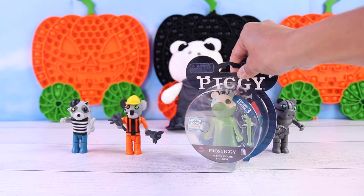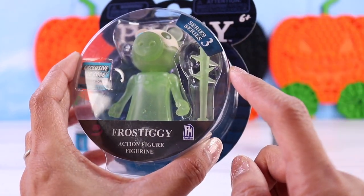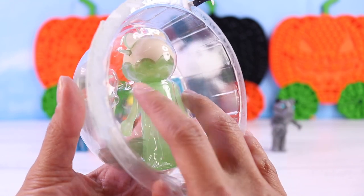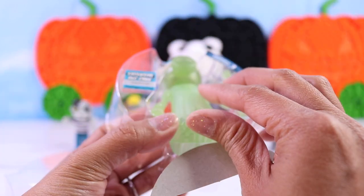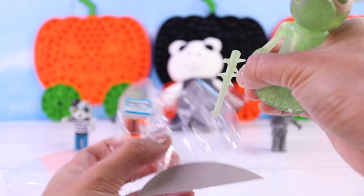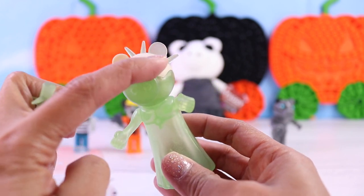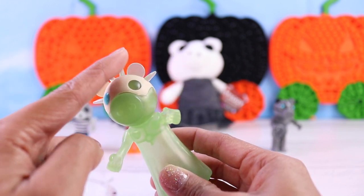And I have saved this for last because I am most intrigued by this figure — this is Frostiggy, which is supposed to be a Glow in the Dark figure. I actually just opened a box of Glow in the Dark piggy blind bags — I'll have the link in the description box and at the end of this video. But those Glow in the Dark figures didn't really glow very much in the dark, so I'm hoping this is different. He is green for the most part, except for the top of his head which is white — supposed to be snow. One of the eyes is blue and he has spikes on top of his head.